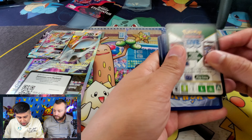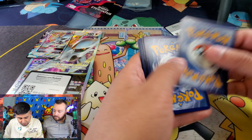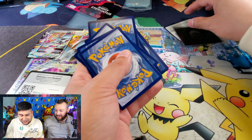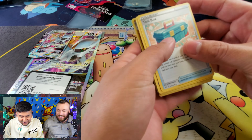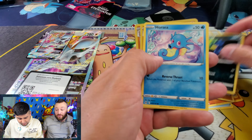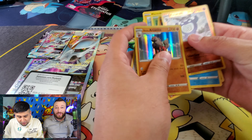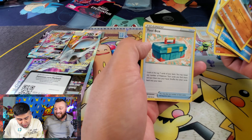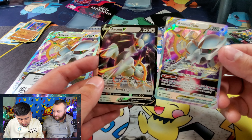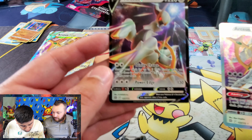Opening up Lost Origin here, and here is the first giveaway promo code for you guys. We got a V-Star marker instead of the energy. Let's see if we can get any hits out of our first Lost Origin pack. We get Arcanine — that's a straight-up Holo. And we got a Toolbox Trainer. These are the cards that come with the V-Star collection box, and they don't have that Black Star promo code that they usually do, but they're actually really nice to look at.